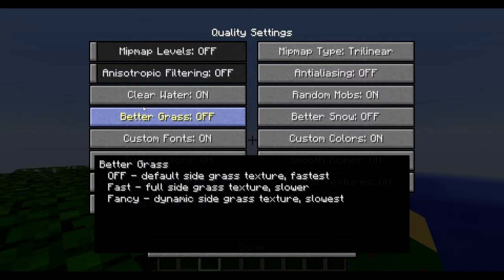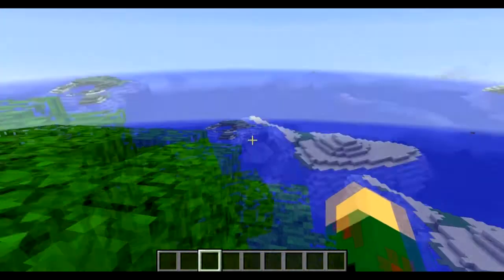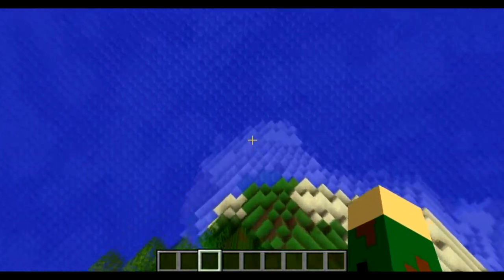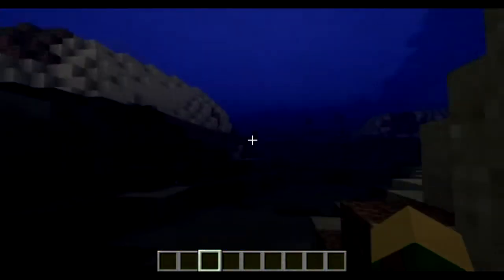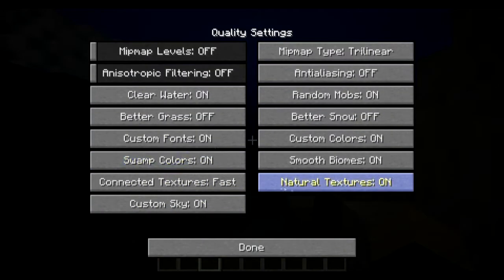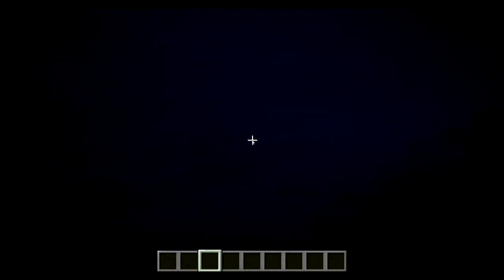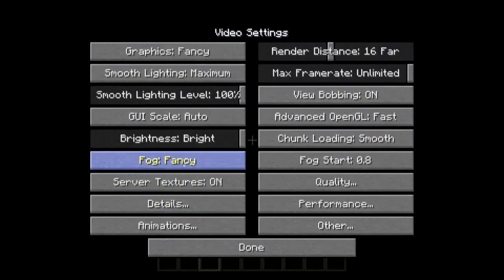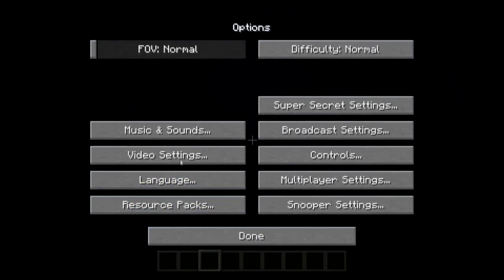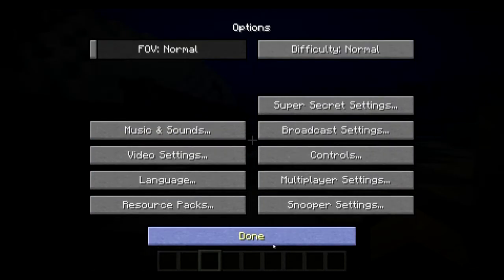Clear Water controls how well the water is rendered. As you can see you can see pretty well into the water with it on. If I turn it off you can't see very well in the water. I usually turn it on so I can see better in the water. Better Grass is next.